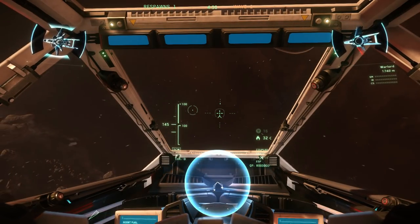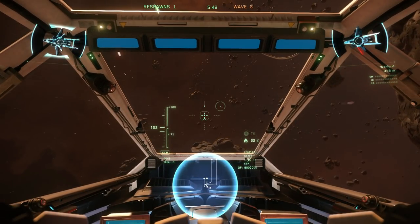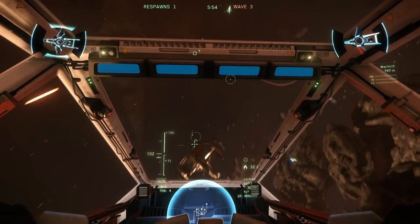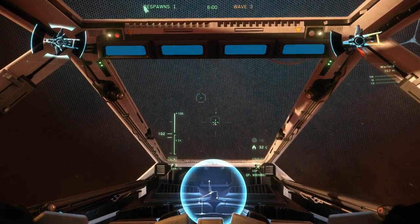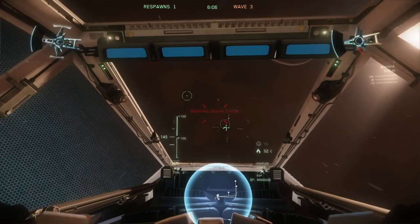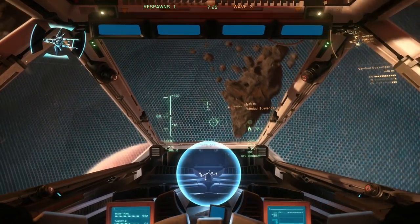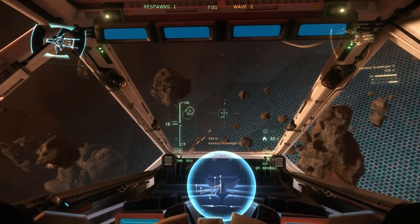You can also create custom target groups by pinning targets. Focus on a target using any previous method, then press P to pin them. You can pin as many targets as you want — most useful for making a separate group of just your friends. If you're tailing an enemy or friend and want to match their speed, press M and your speed will match theirs.